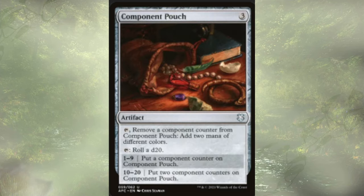Following that up, we have Component Pouch, which is an interesting mana rock. I actually run it in my dungeon deck, which we went over last week. We get to remove counters from it to add mana of two different colors, and we could roll d20s to add component counters to it. 1 through 9 gives us 1, and 10 through 20, slightly better odds, gives us 2. It's really the last source of mana I ever end up using, because ideally we don't need it right away and we can kind of let these store up.